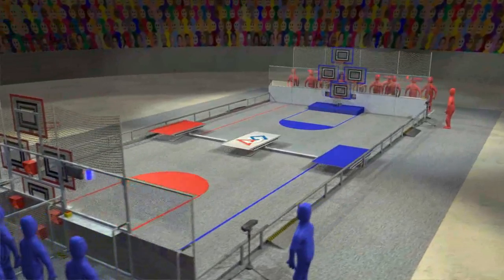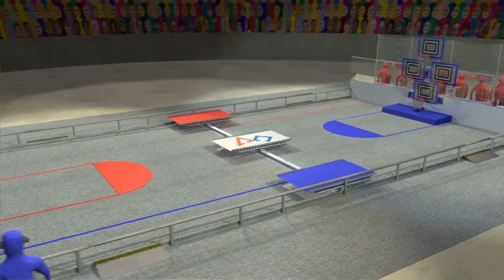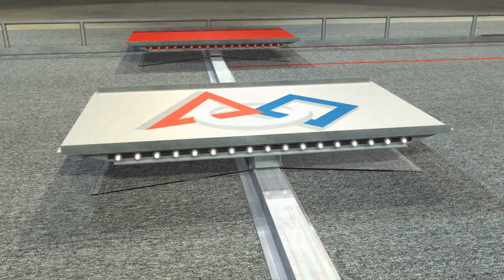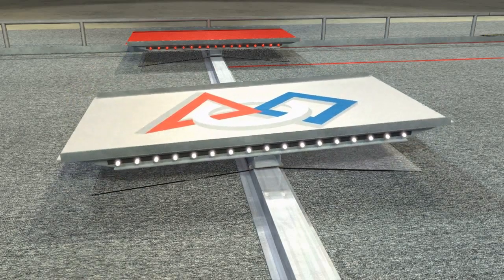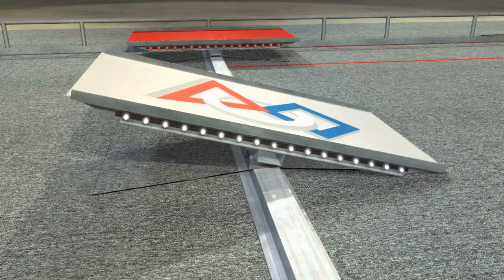A low barrier extends across the middle of the field. Three bridges cross over the barrier. Each bridge has three positions: tilted toward either end of the field, or balanced — level and stable on the central barrier.